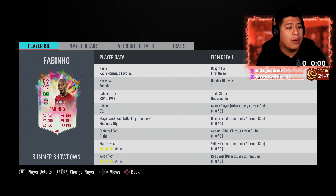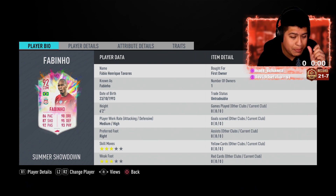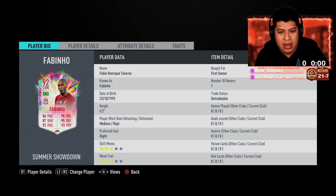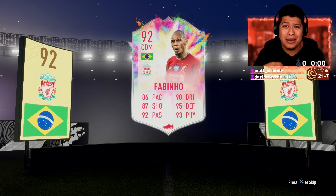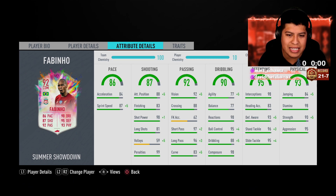Fabinho is 6'2", he is medium-high work rates, and he does have that three-star three-star. Overall the card looks really good — he's basically a Vieira. I've played with Vieira many times so I'm going to be comparing him to Vieira. Now here's the walkout — I was going to show you guys the walkout but there's no walkout — so let's get to the stats.